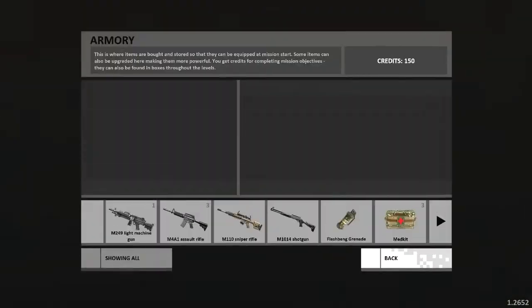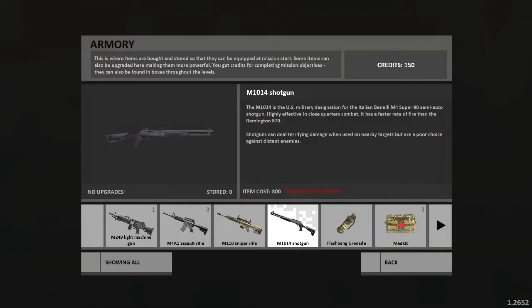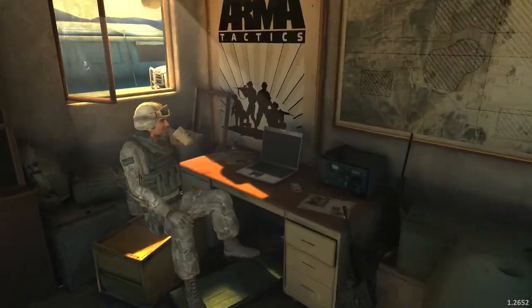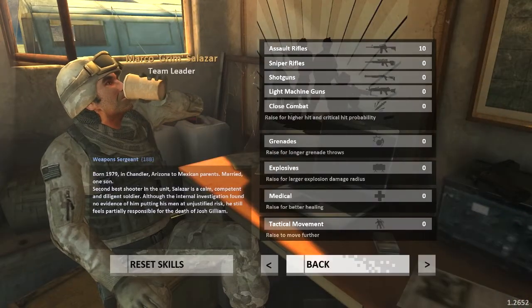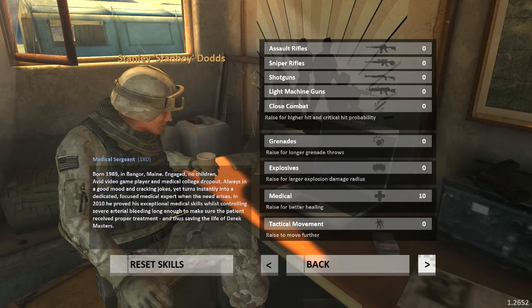So I thought I'd take a look at this. We can actually buy more guns, but we have no credits right now — insufficient credits, 150. So let's just go into new mission. Oh wait, can we modify our team before we actually start? We've got Marcus Salazar, Stanley Dougs.